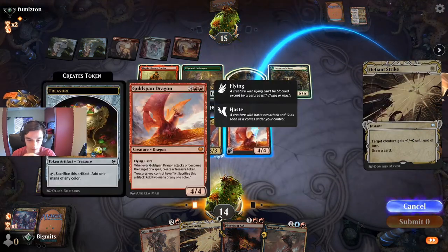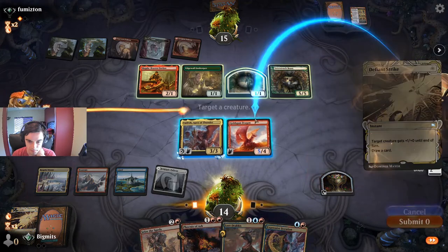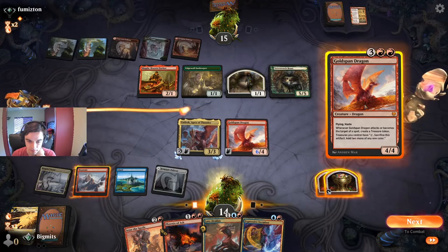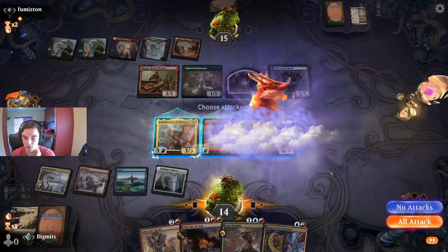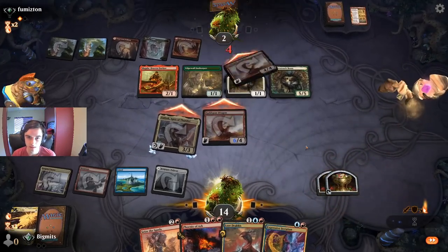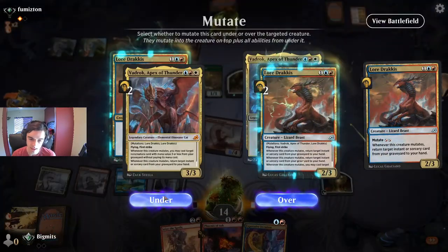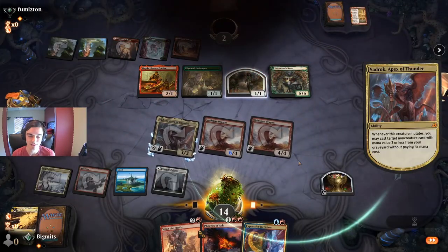Oh wait a minute — I guess that's nine. I think we can now win because we can mutate and have one of those spells in the graveyard deal damage to my opponent. We found the line: we use Lord Dracus on Vadrok to play Prismari Command from the graveyard and have it do two damage to my opponent. Have to be careful with these triggers. They see it — took game two in a game that felt much closer. We only saw one piece of removal that we sided in.